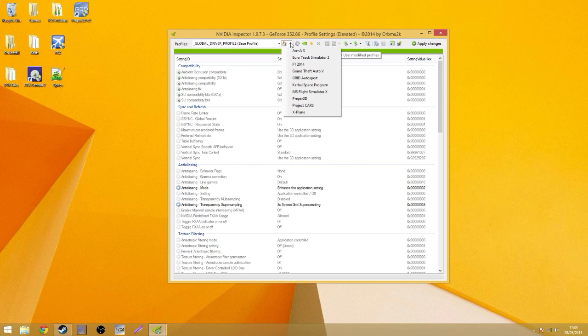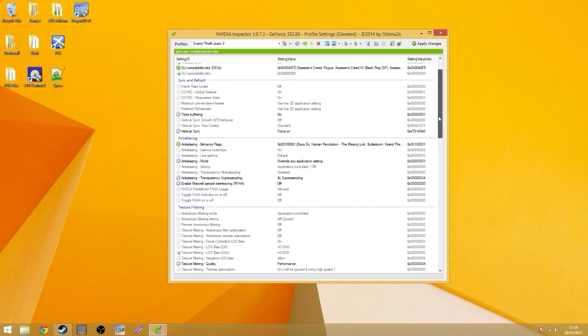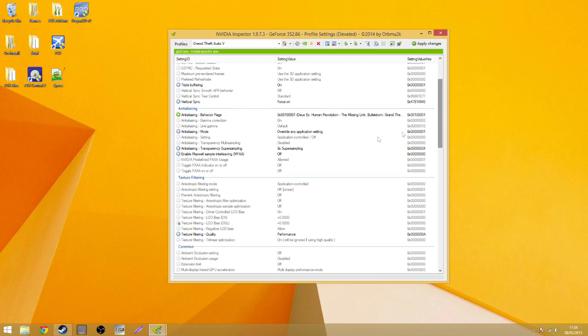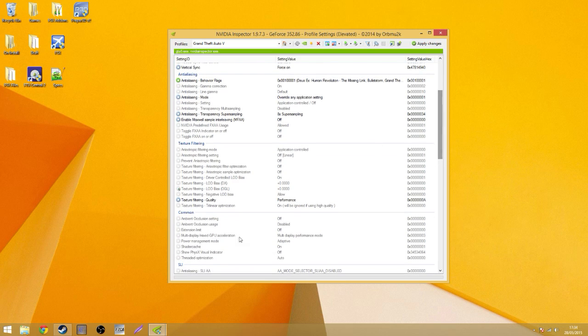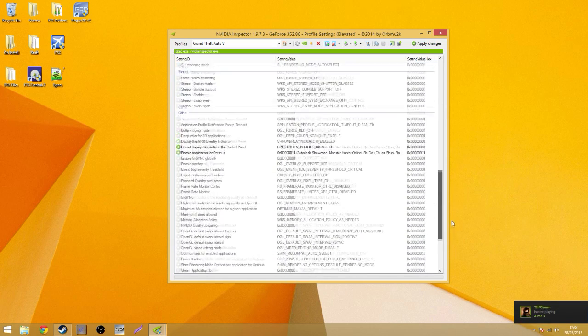I did a little bit of tweaking — I went into my Nvidia Inspector and changed some of the settings on the Grand Theft Auto 5 tab. I put triple buffering on, vertical sync on, anti-aliasing at times 8 super sampling, overriding any application setting for anti-aliasing mode. And I put the texture filtering on performance — it was on quality. That I think is about it.